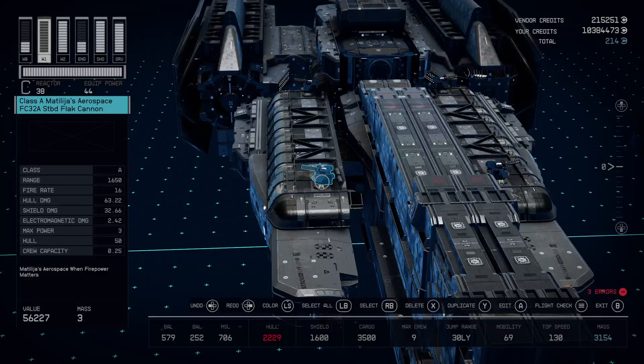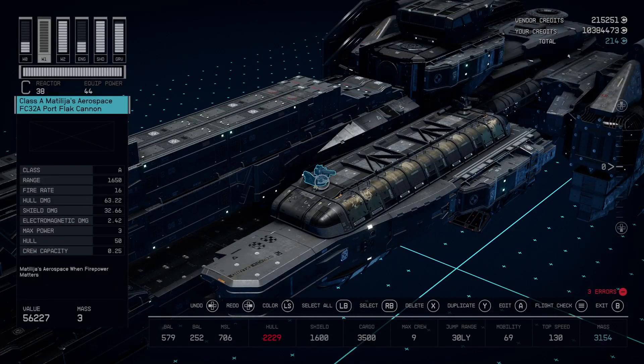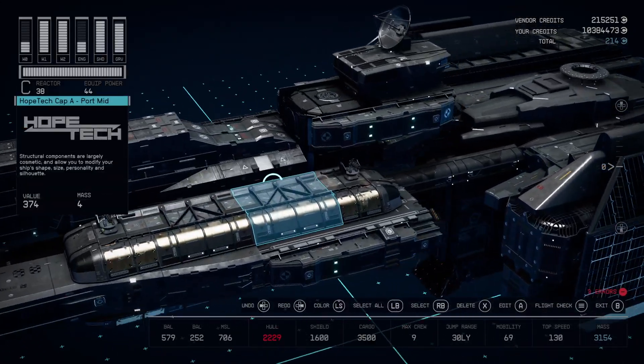I did use these Matilja's flat cannons for the flat cannons that are present on the actual frigate. You can see them on the in-game model — you should be able to see them shooting out rapidly.